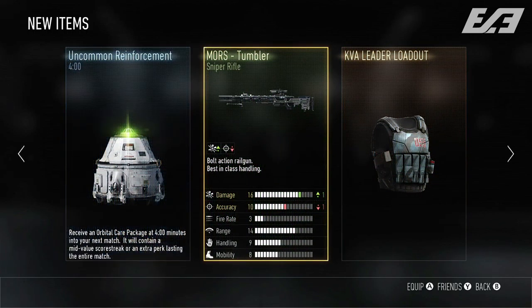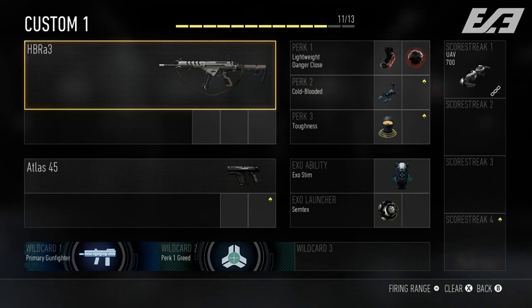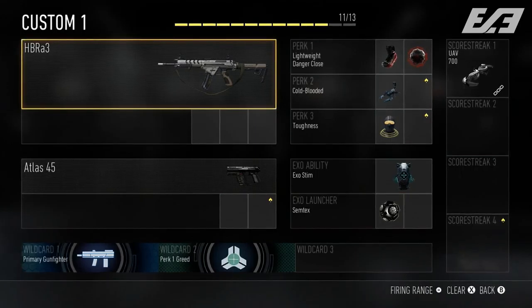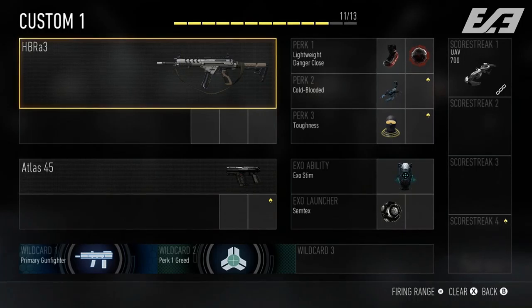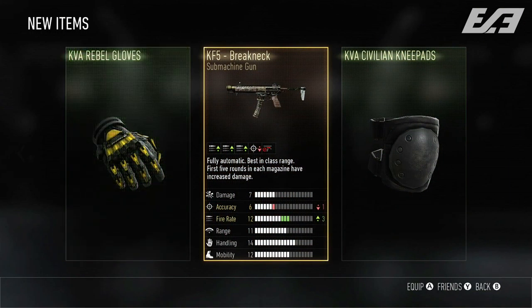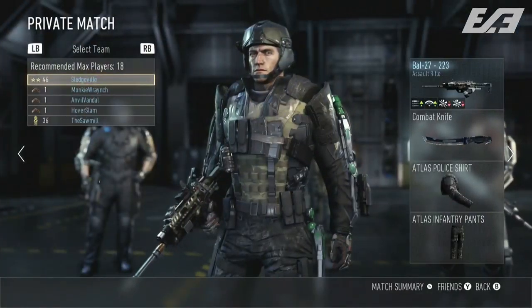Before we get into the world of perks, let's briefly cover the Pick 13 system. Here's a basic image of our loadouts — we have three tiers of perks, much simpler than the Ghost perk system. Along with the three tiers of perks we also have the exo abilities and the exo launcher category. The normal perks from the Black Ops 2 Pick 10 are returning, and where we would see lethal and tactical, those are replaced with abilities and a launcher.